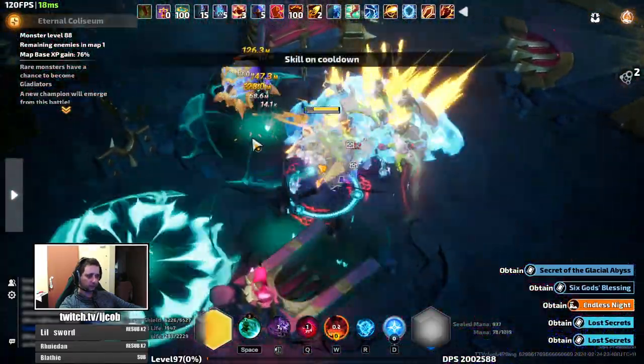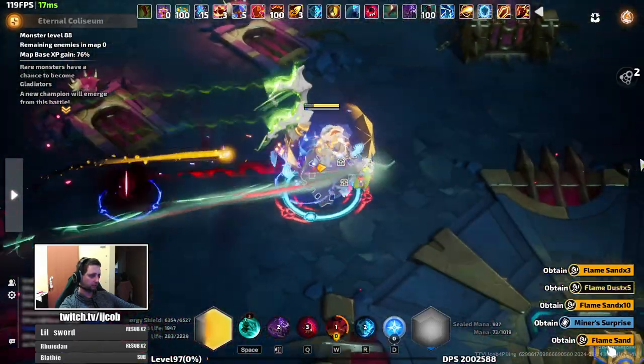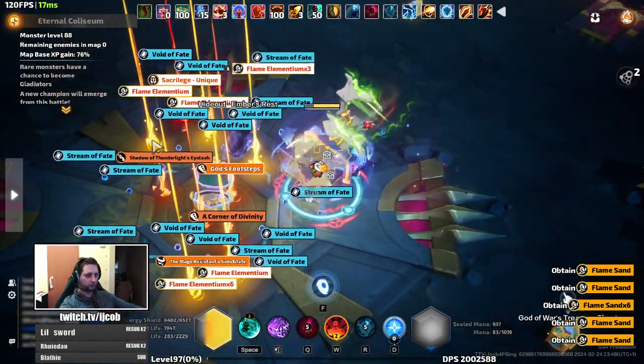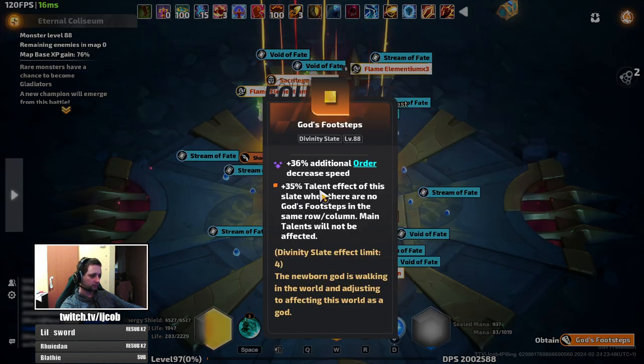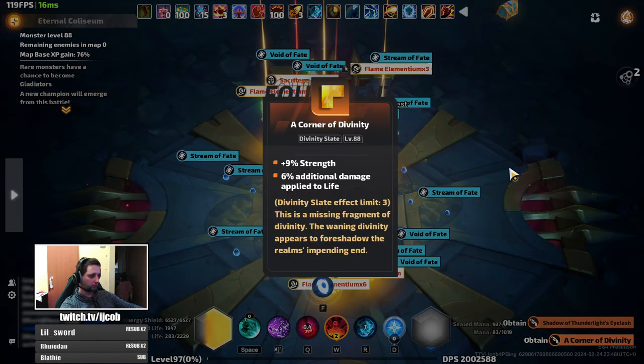As you can see, you can enter the area at level 83 but you will need some damage. This was all the waves, this is the last chest — this is the drop from it. You get pretty much all sorts of loot.